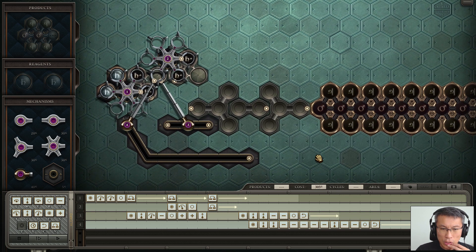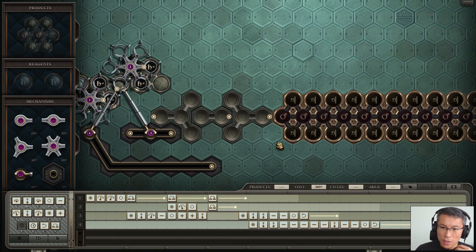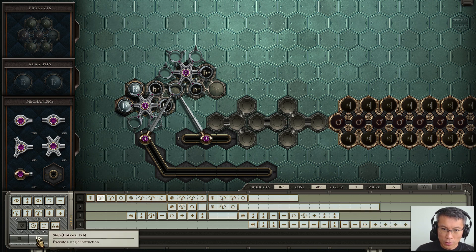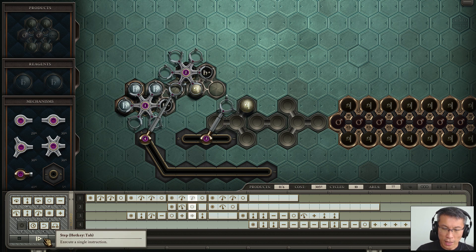This puzzle requires me to create iron. Iron needs two tin, and each tin needs two lead, so I need to combine two leads into a tin. I grab two leads, rotate and drop them in to create a tin. Then I transmute the tin — two lead into a tin — grab it, start the rotation into this side, and meanwhile I've got another tin. I push it into the next stage, which starts to create iron.